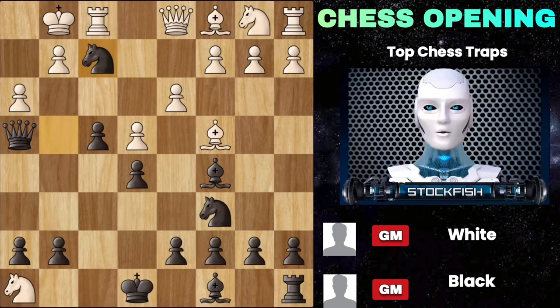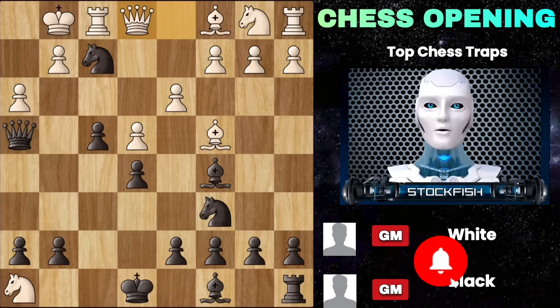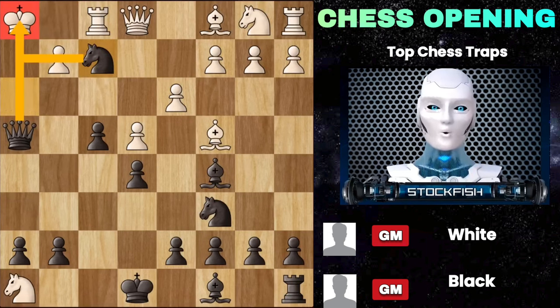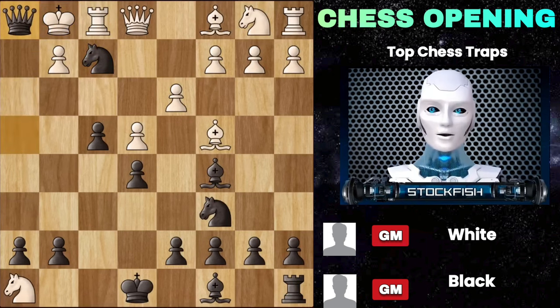Let's go back again. In this position, instead of taking with the rook, what if he simply moves his queen? Then just look at this beautiful line: knight h3 double check, king h1 or h2 doesn't matter, then again knight f2 double check, king g1 is forced, and finally queen h1 is an absolutely stunning checkmate.